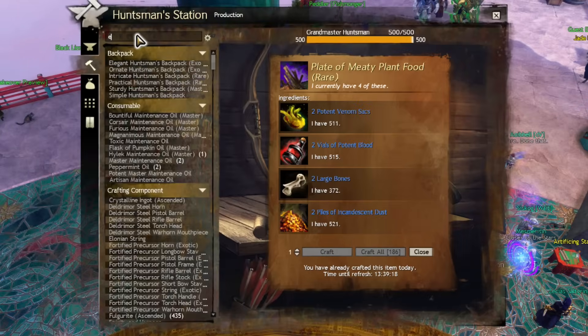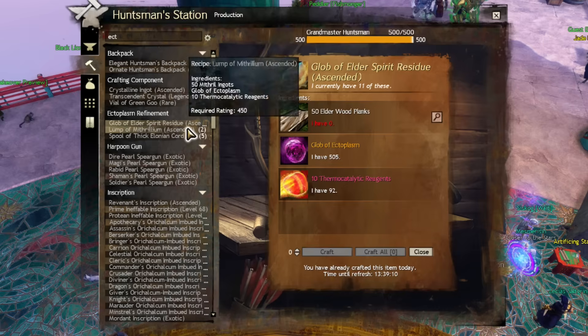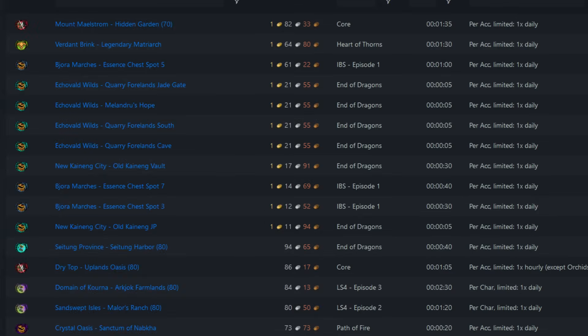There's also some daily crafting you will want to do. Personally, I always make sure to craft the 4 ascended materials, as well as the 2 plates of plant food. If you have the resources, you could consider adding a clay pot and a heatstone to the list. Finally, something that would take time to set up but will tremendously pay off is parking any character you don't play anymore near a daily chest. That's the dailies done.